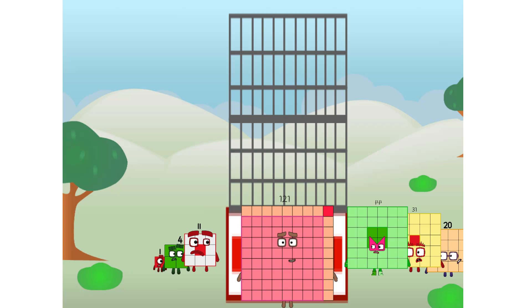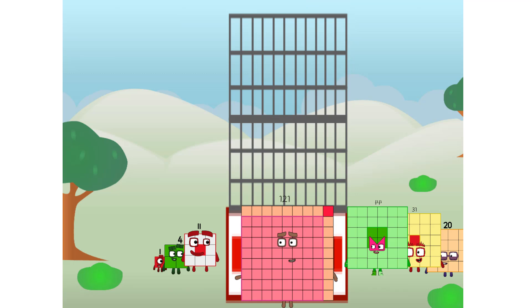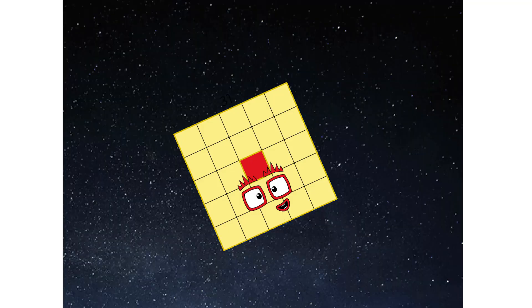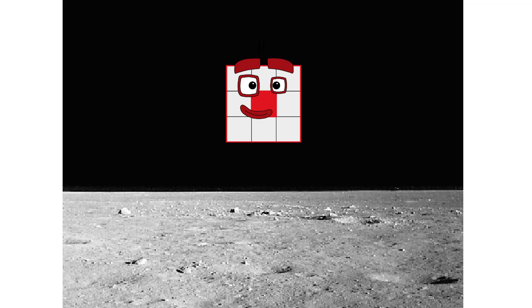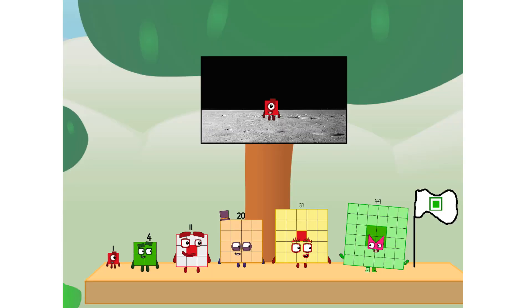Hold on to your blocks — you're going to love this. Prepare for launching. We have liftoff! Primary launch stage completed. Engaging secondary stage. We've reached space. Second stage complete. Entering lunar orbit. Launching lunar lander. The square has landed! We did it! The only thing left now is to plant the square club flag. Number land, we have a problem — I forgot the flag.